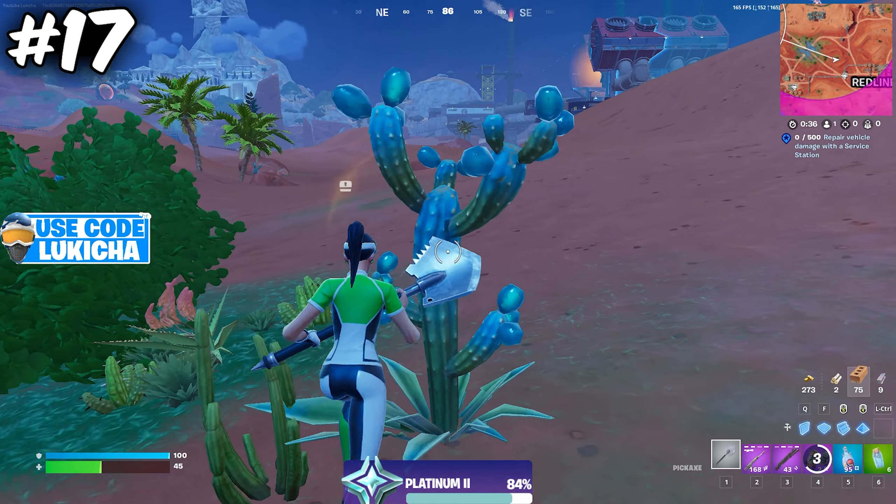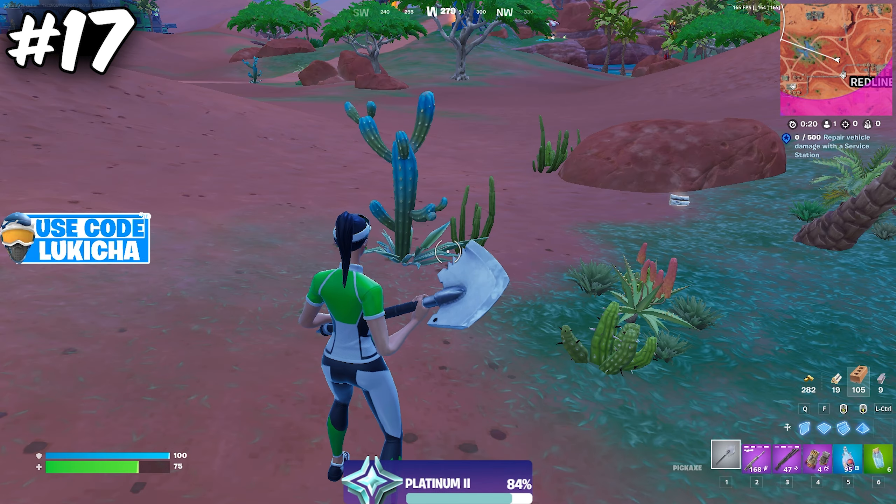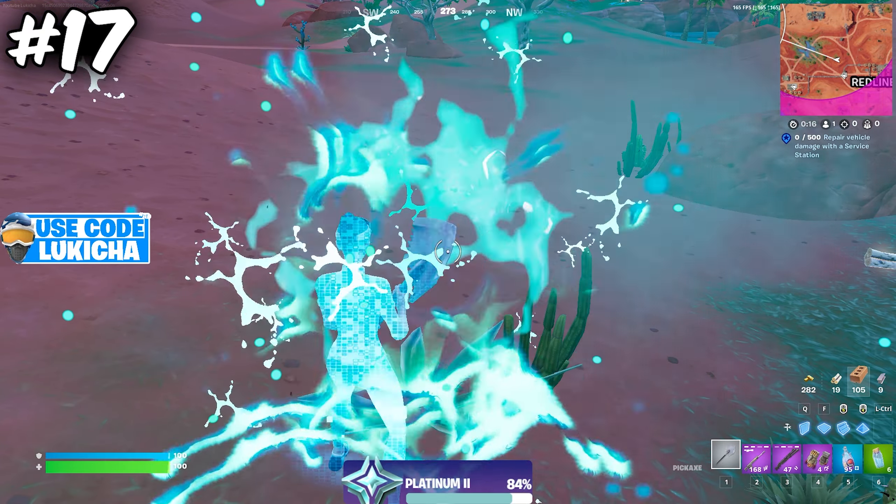Not a lot of people know this, but there are slurp brands around the desert that give you 25 health or shield. They also regrow and you can use them for strategies with the surge.